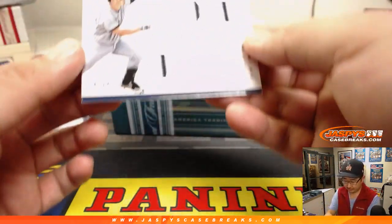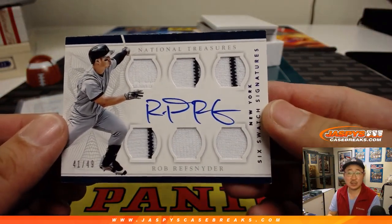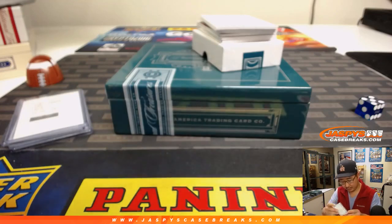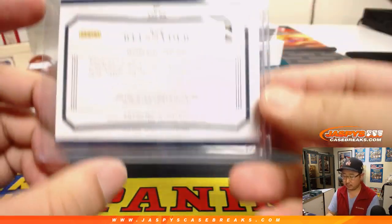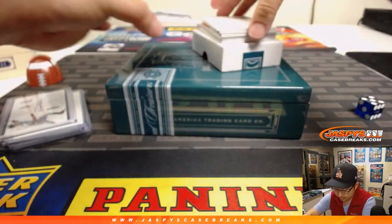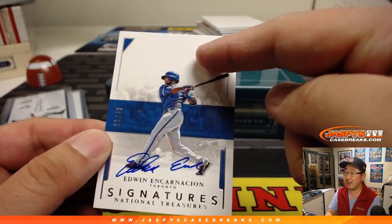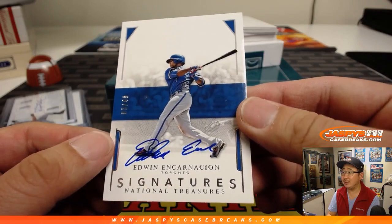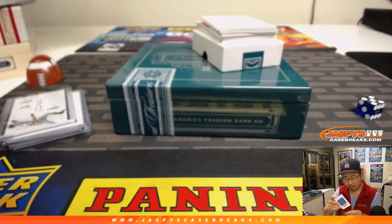Then we've got Rob Snyder — six-swatch signatures, 41 out of 49. Then we've got Edwin Encarnacion. You're supposed to sign up there, Edwin — 3 out of 49, signed in the wrong spot. I wonder if all 49 of them are like this.